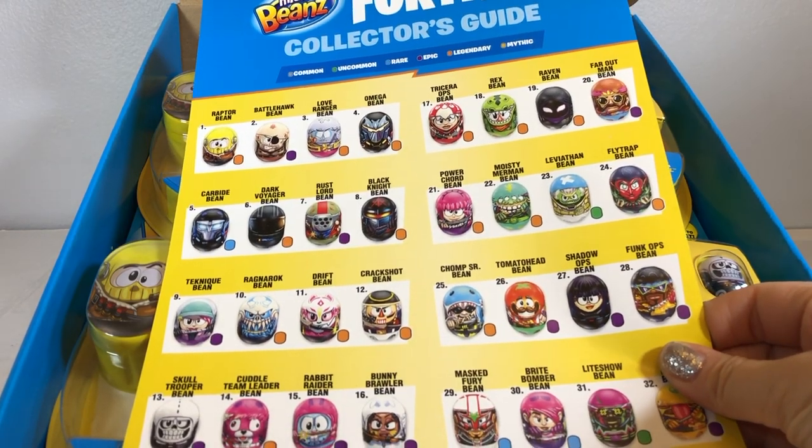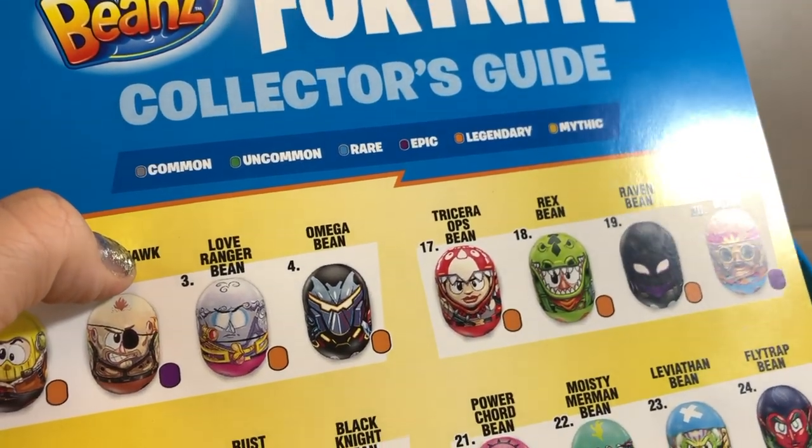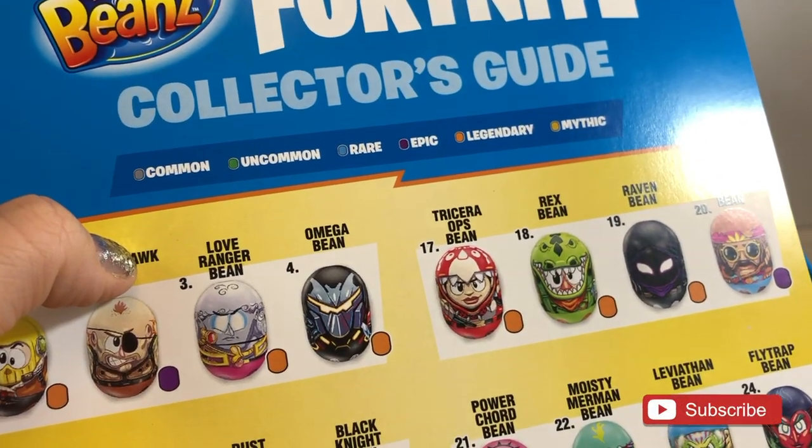And there are six different types that you can get: Common, Uncommon, Rare, Epic, Legendary, and Mythic.